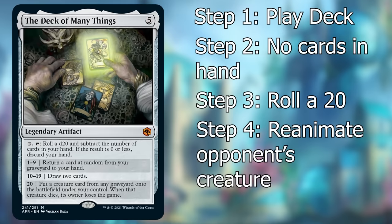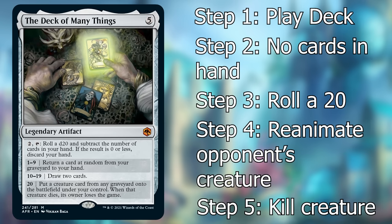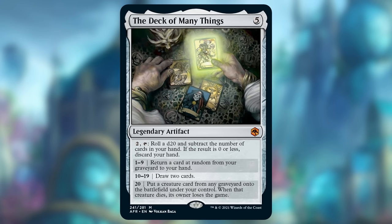You don't actually just make your opponent lose the game. Instead, you reanimate a creature, and then once that creature dies its owner loses the game. So you also need your opponent to have a creature in their graveyard after you get empty-handed and roll a natural 20, and then you still need a way to kill the creature that's reanimated — which probably doesn't sound too hard, but remember you're empty-handed.